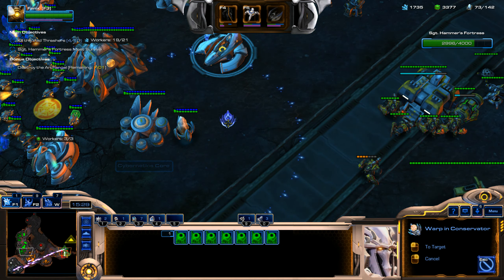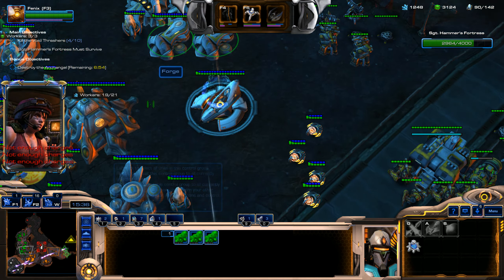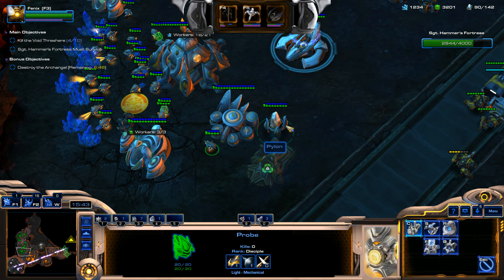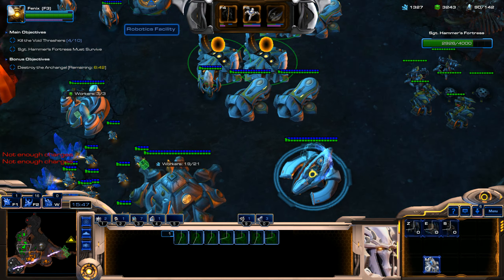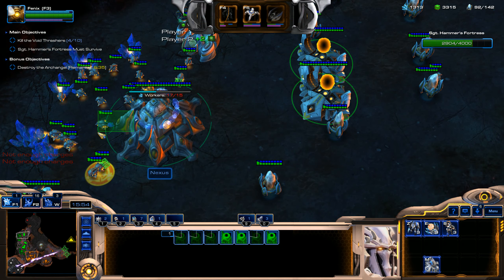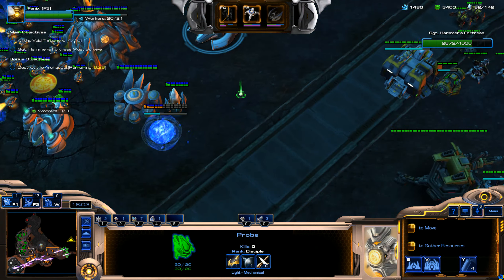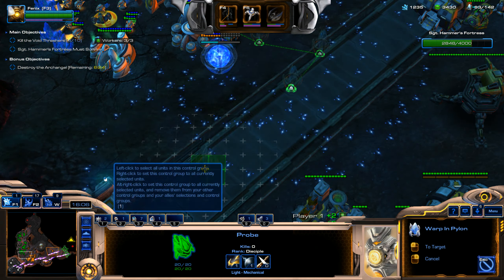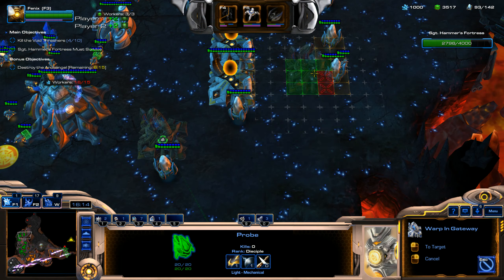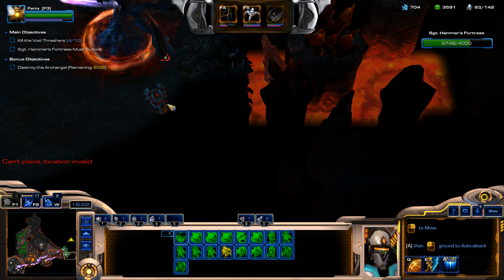We're going to spawn some more of these guys in here. I need to have more warp gates — I don't have enough right now. I forgot to make a Twilight Council — I'm so sorry, guys. I always make a Twilight Council when I'm playing and I completely blanked it. You've got to make the Twilight Council because there are a couple of really important upgrades you're going to want to get from there, and you can't get the rest of your forge upgrades without the Twilight Council.